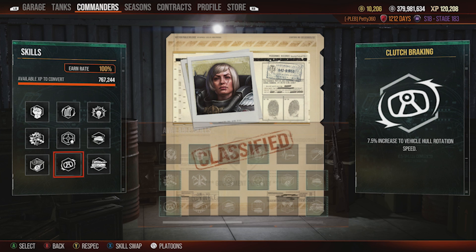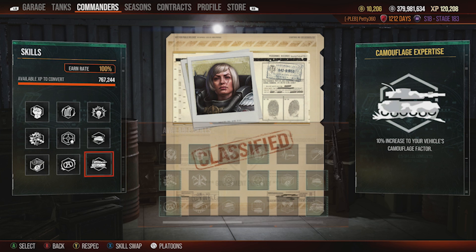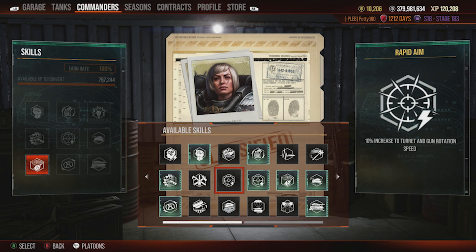Camouflage Expertise makes sure my tank is as stealthy as it can be to help get in and assassinate people. You could drop Snapshot and put on Silent Driving instead — that decreases the effect of driving on your camo by 55%, making your driving concealment way better, which would help you be an assassin even more. You could also run Rapid Aim because the turret traverse is slower than the track traverse. It's all down to your playstyle.